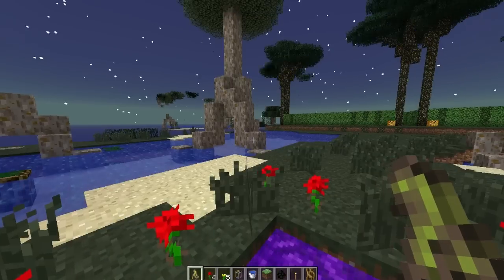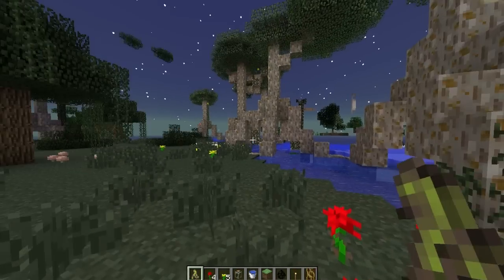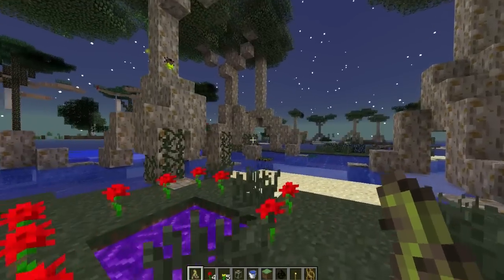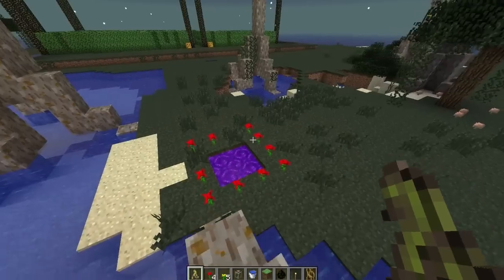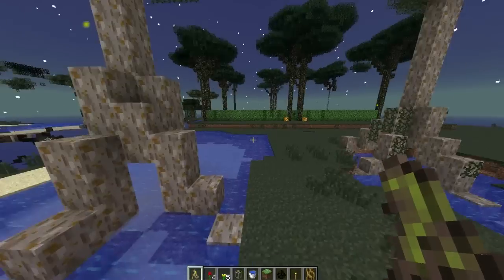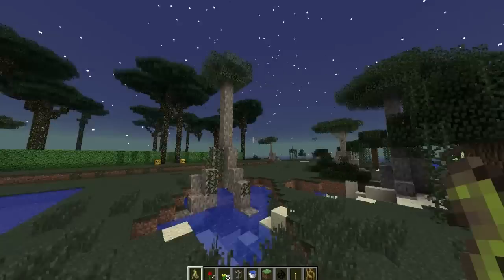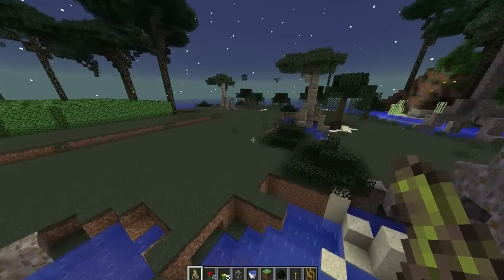Downloading terrain — this bit takes a while. I've already generated the world so it's not too bad. So this is the portal that I made and it takes you to the same place. The sky reminds me of the Shivering Isles from Oblivion. There are seven biomes in this as far as I'm aware, and currently we're in a twilight swamp.